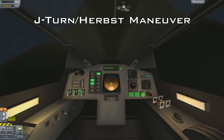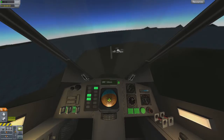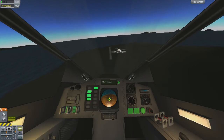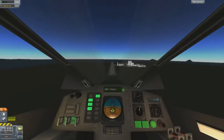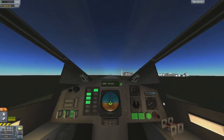The first move is called the J-turn, or the Herbst maneuver, which you'll see me completing right now. This move is typically reserved for modern fighter jets. If you find the pilot in your next commercial flight doing this, I'd recommend panicking, but in KSP it can be fun to pull off. Before we get started, if you haven't watched my flying lessons video, then I highly recommend you click the link below, which will open a new window for you to watch the episode.